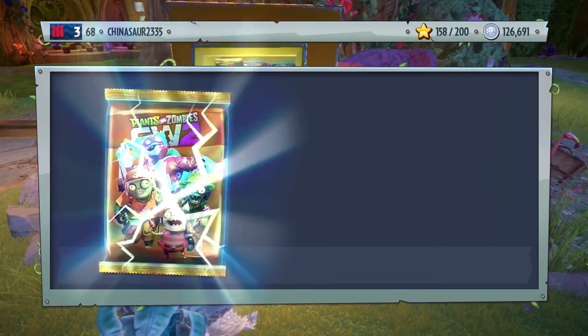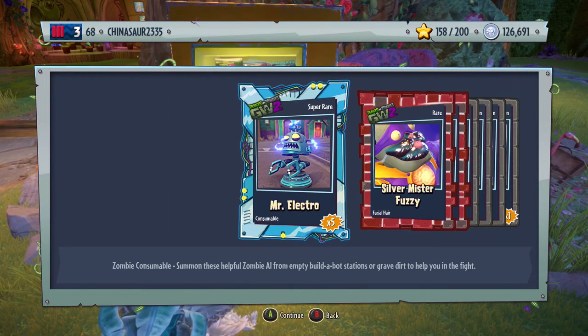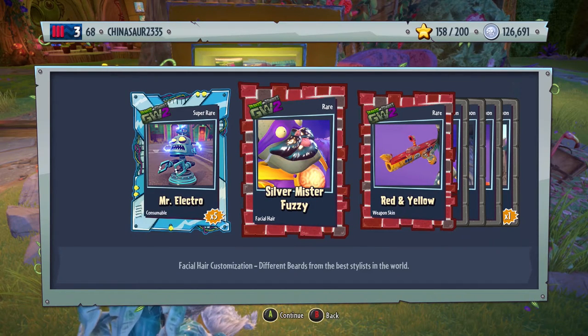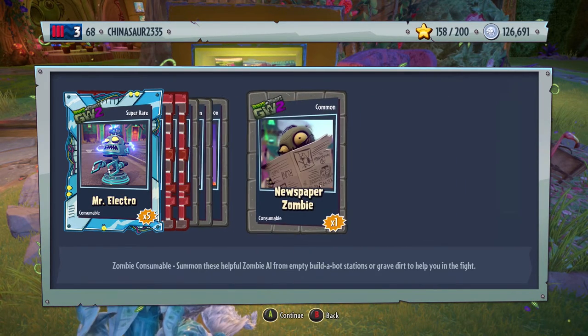We have 126,000 coins. Come on, legendary. Popcap, why do you keep giving me super rare consumables? It's not fair — quit teasing me, give me what I want. We have a silver Mr. Fuzzy — it's a facial hair for super brains. Red and yellow, weapon skin for the scuba soldier. Silver super clown. Eye patch patterns. Bushy brow. And a newspaper zombie.